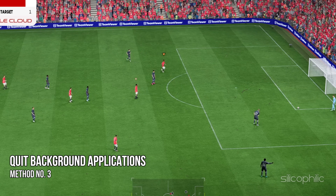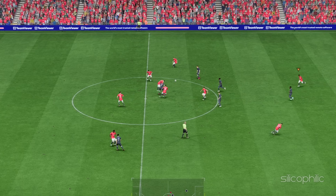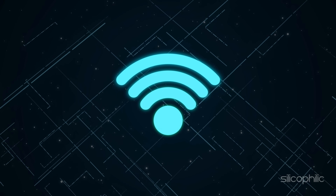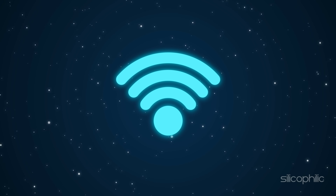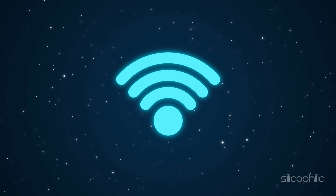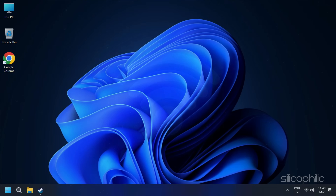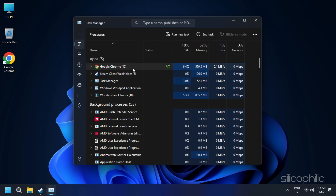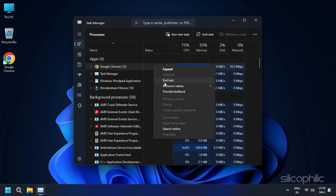Method 3: Quit background applications. Background apps can consume bandwidth and lead to lag. Sharing your internet connection with other devices or users running bandwidth-intensive applications can result in network congestion and cause lag in EAFC24. If you have any such applications running, you need to turn them off. Go to Task Manager by pressing Ctrl + Shift + Escape, then disable or end all unnecessary apps while playing FC24.